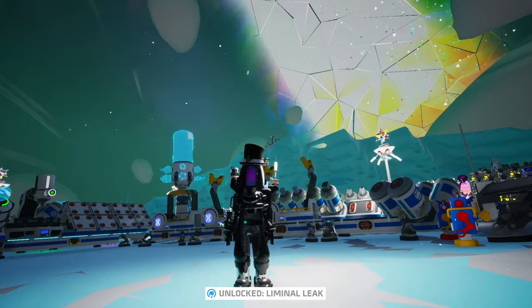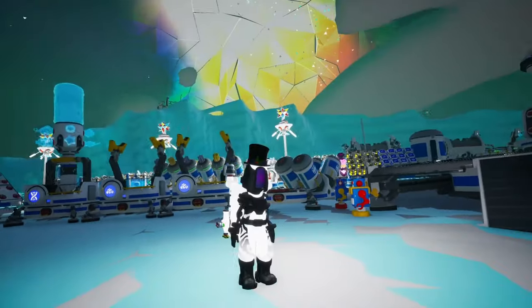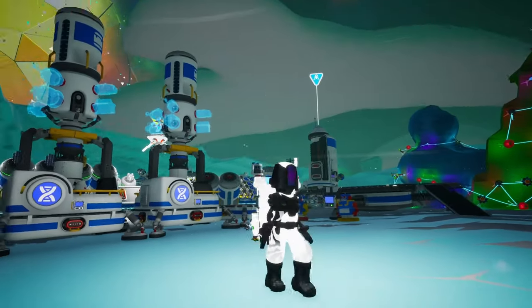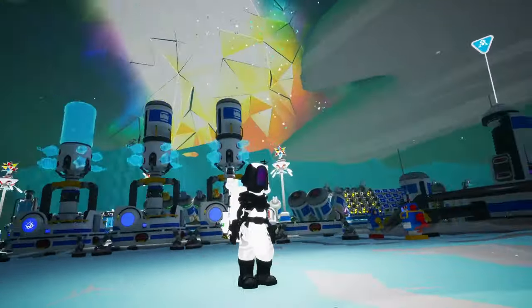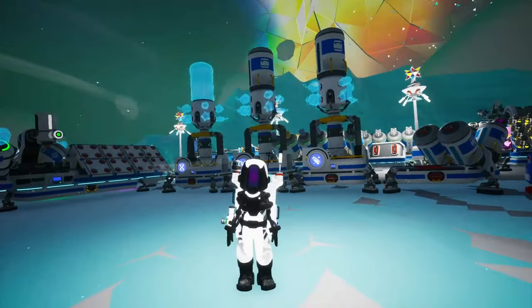Liminal leak — okay that looks good. Let me take the hat off and see how the top looks without it. Okay so it looks really good actually, with the little purple and black and white. That's pretty cool. I will be wearing it for the rest of the event because it just looks that good.